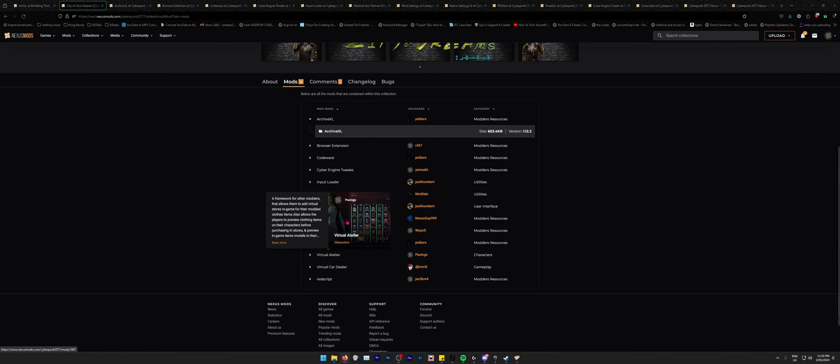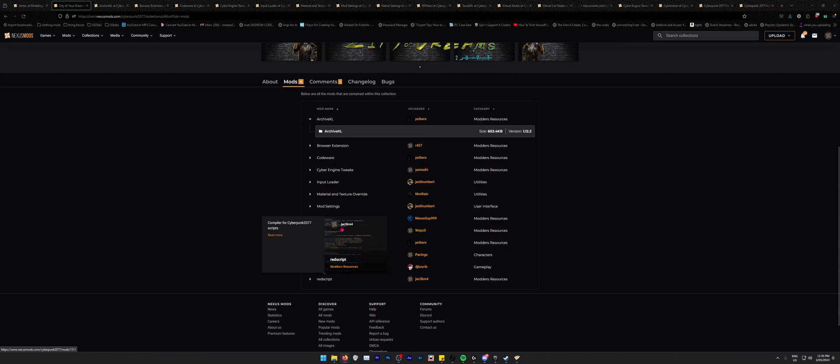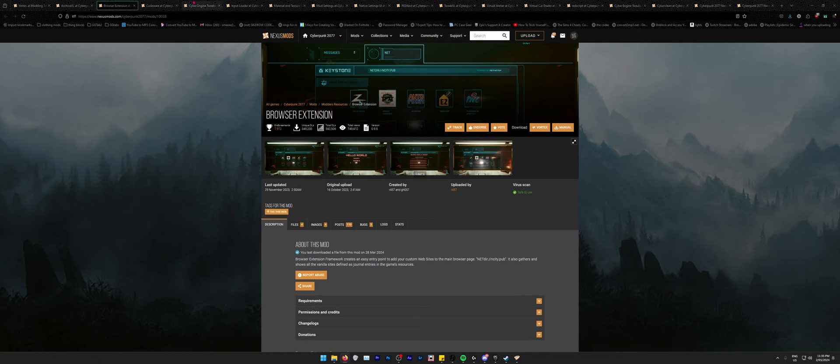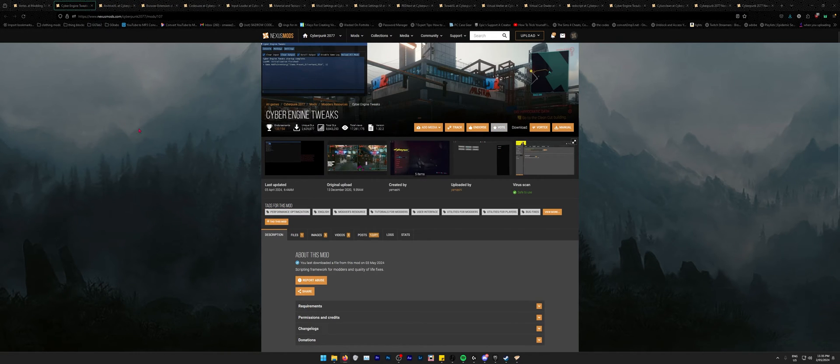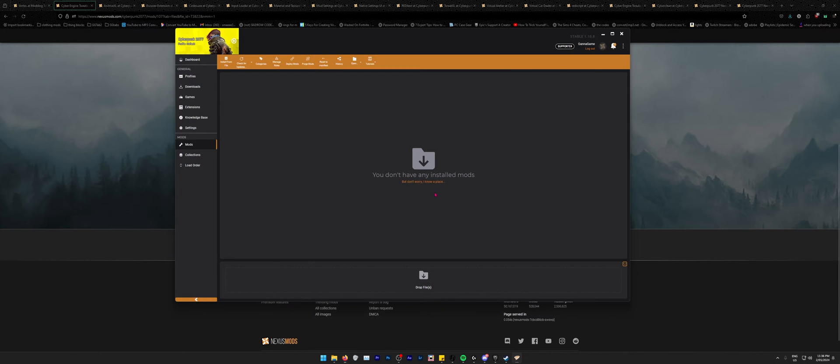Virtual Atelier makes it easier to buy clothing mods in-game. There's also a similar mod just for car mods. Another is a script mod that helps run every mod in the game. To install Cyber Engine Tweaks, click 'Vortex' on the mod page — just hover over the button and click. Slow download again if you're not a premium member, but just wait for it to complete.